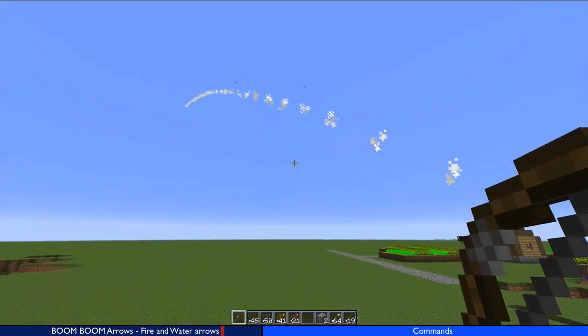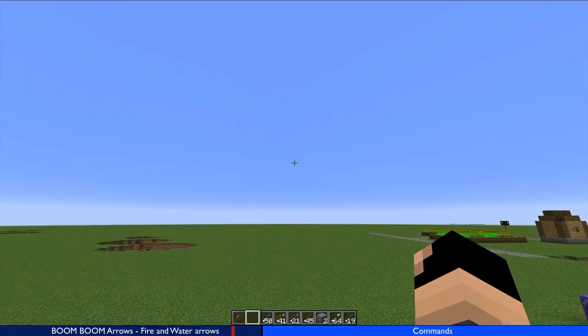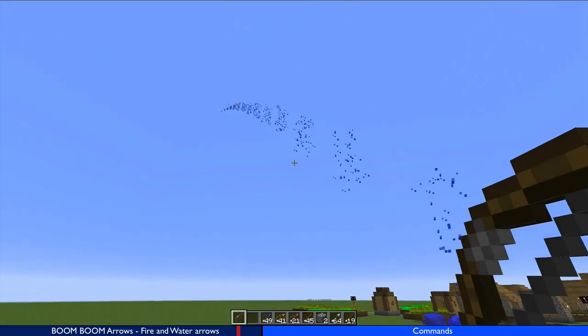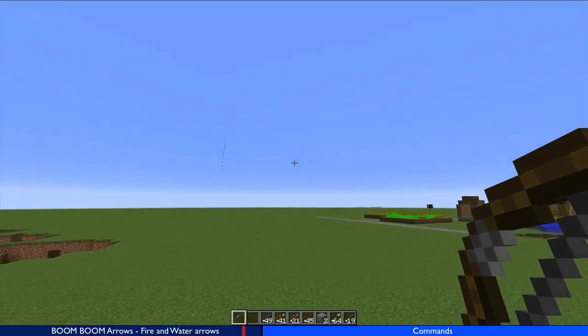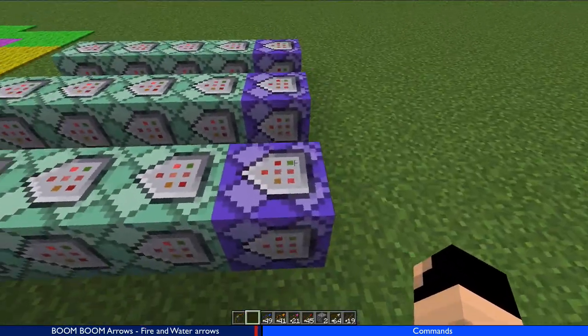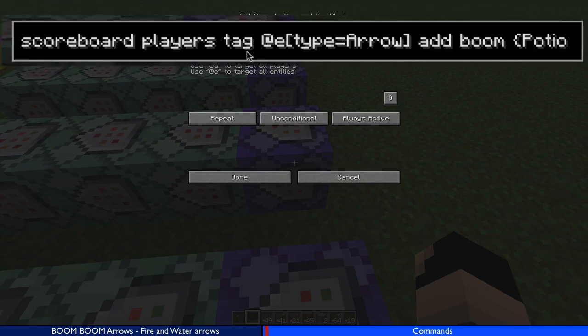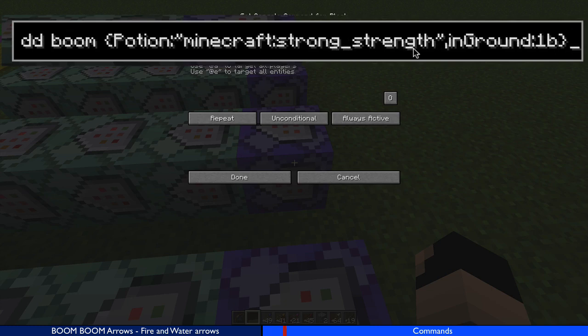There are two parts — two states — to the mechanic. You can see the particles are different for each arrow type, like the water arrow versus the boom arrow. We're detecting two states: the arrow in the air, and the arrow on the ground. First: scoreboard players tag, type equals arrow, add boom — if that arrow has a strong strength potion effect on it and is in the ground (ground is 1b), we tag it as boom.